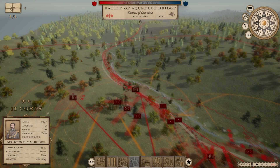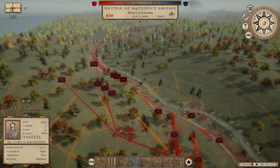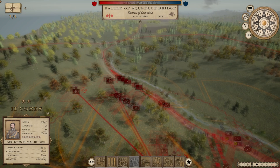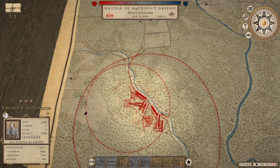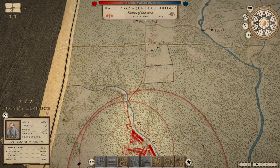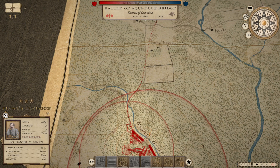It looks like the bulk of Frost's division is just sitting there, probably because they got orders to switch to a double line. Hill's sitting there too — I should have issued movement orders first and then the formation change, because it seems like the formation change actually causes them to freeze. We are continuing our Let's Play series of this game, hopefully through to victory — we'll see.